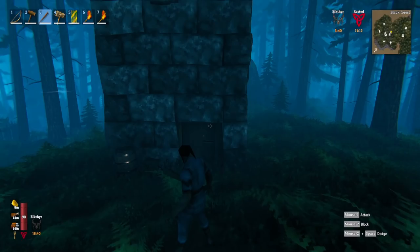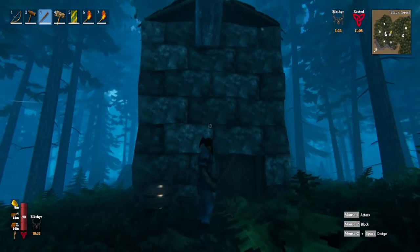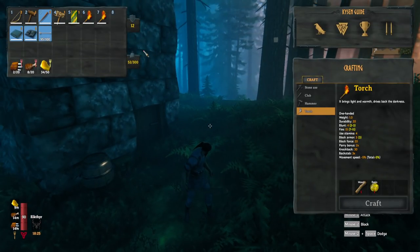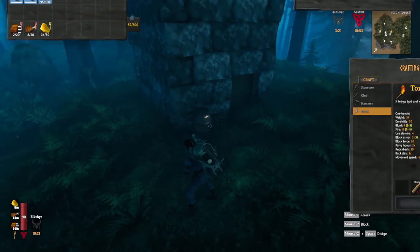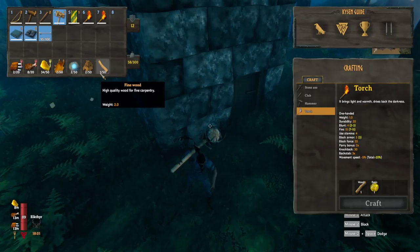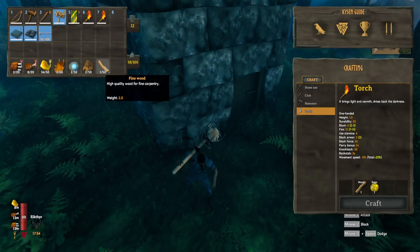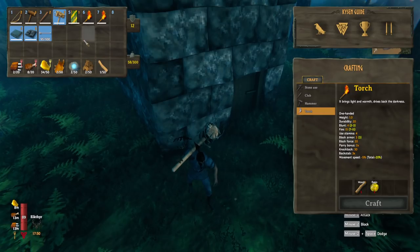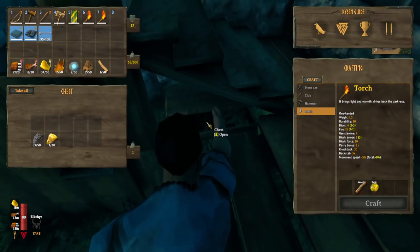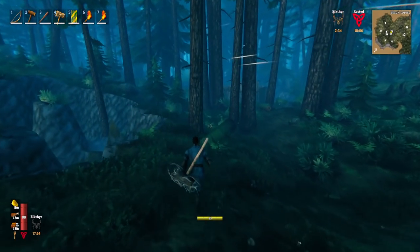Another thing to look out for when exploring the black forest: barrels and stools outside structures. You can put down a workbench and dismantle them for materials, or just smash them open — the stag breaker works well for this. Smashing that stool got us fine wood, which unlocked a ton of new recipes. Finding a few of these lets you build smaller fine wood items. Barrels can contain various goodies, and sometimes these structures have chests inside — though watch out for mobs.